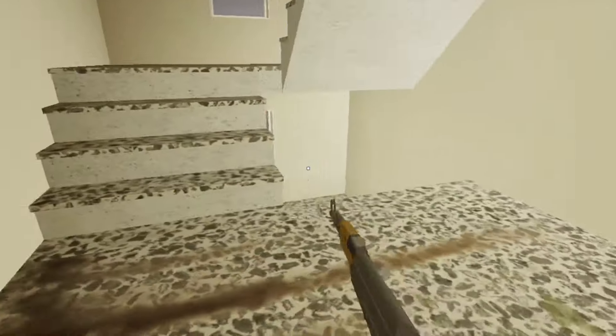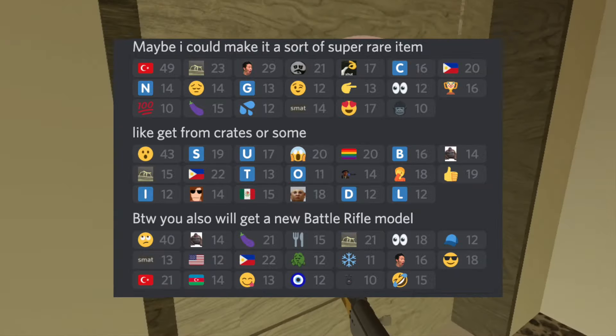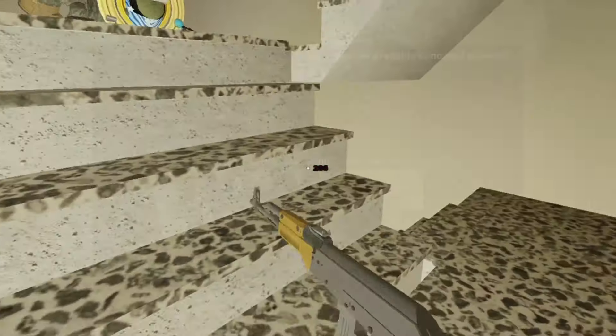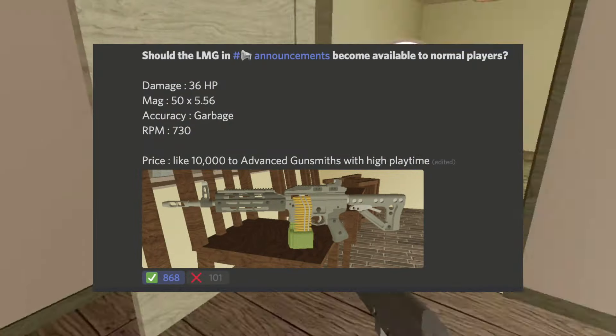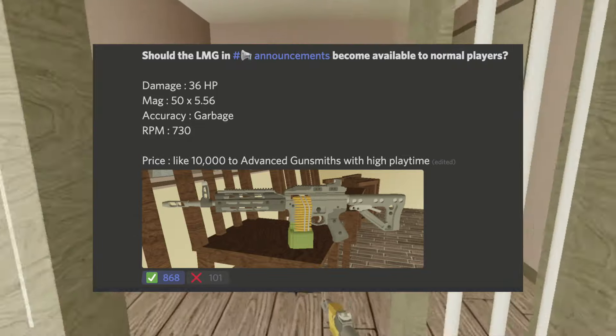Here is some gameplay from Phantom Forces of the light machine gun. It might not only be for admins though — Lou thinks she might make it a super rare item that you can get from crates. There is also a new battle rifle model. There is currently a poll on the official Anomic Discord — go over there to vote if the light machine gun should be added to the game.